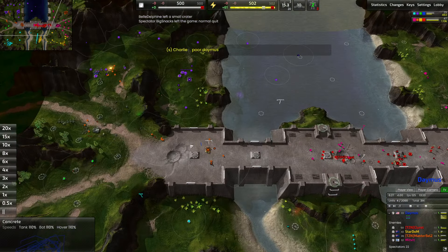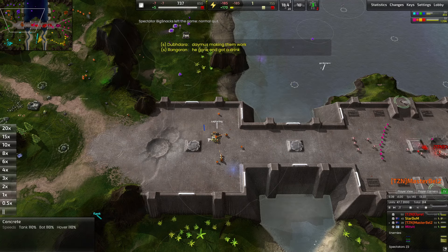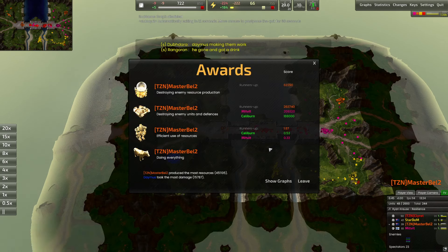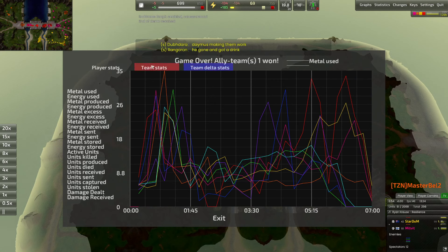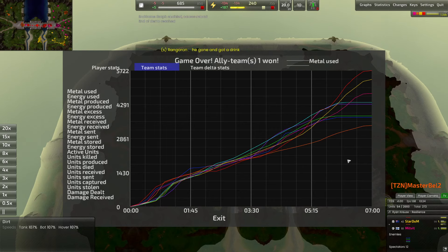Just to recap Game 1: Master Bell sent out a transport carrying his commander, captured Damis's production facility, turned it against him, captured one of his own construction units, and used all of that to secure a backline presence and tear down the blue team. The graphs show Master Bell didn't produce much but was incredibly efficient — capturing units is a huge efficiency boost. That shows just how quick and ruthless these pro matches are.